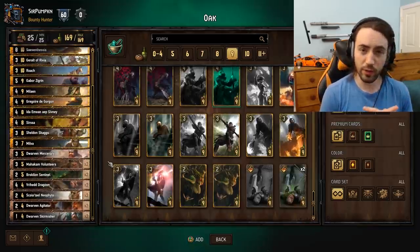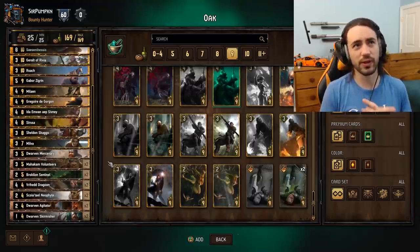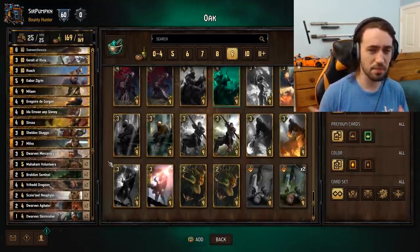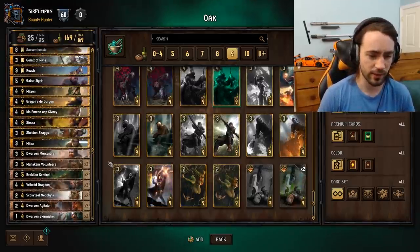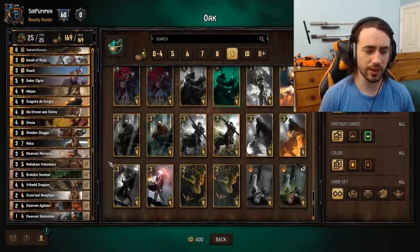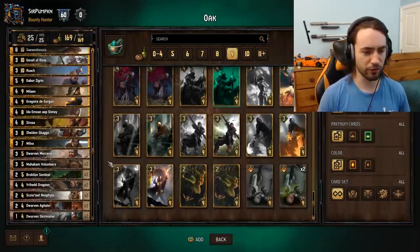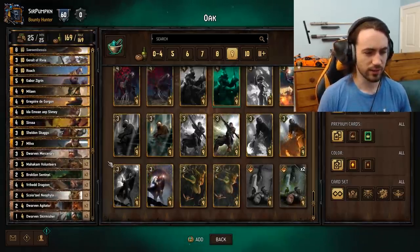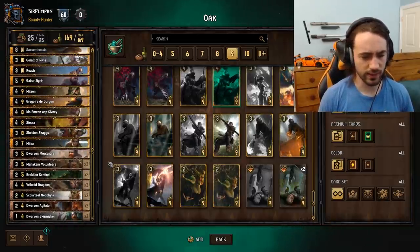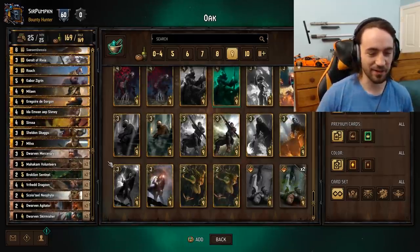You don't need to thin Roach out in round one. I only pull out Roach if I need to. If my opponent's playing high tempo I have to match it. It really depends on your opponent — if you're playing against SK they're probably going to be playing a good amount of tempo. Monsters too. Against Northern Realms not much tempo. Nilfgaard not much tempo unless they have Roach. Scoia'tal mirrors are fun because you're basically just going back and forth trying to thin these cards out.